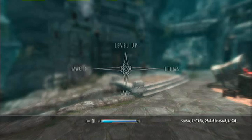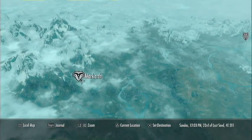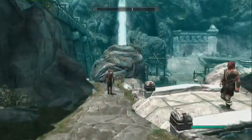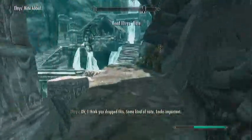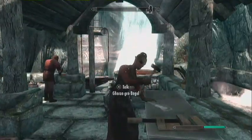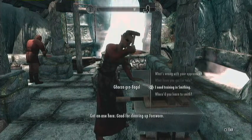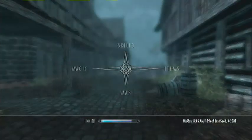Hello everyone, bringing another video about the smithing trainers in Skyrim. We're in Markarth, and we're going to be talking to Ghorza, the common smithing trainer. She's the one that drops the note — it's not even yours, it's hers — but you want to talk to Ghorza right here. She is the common level smithing trainer.